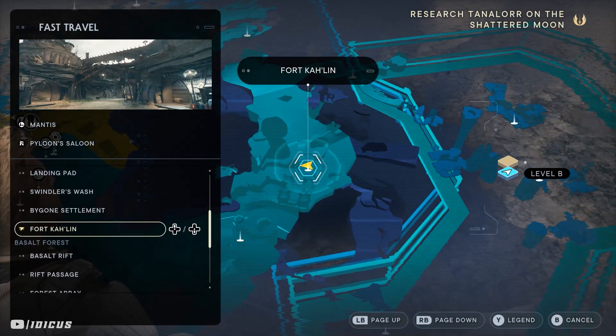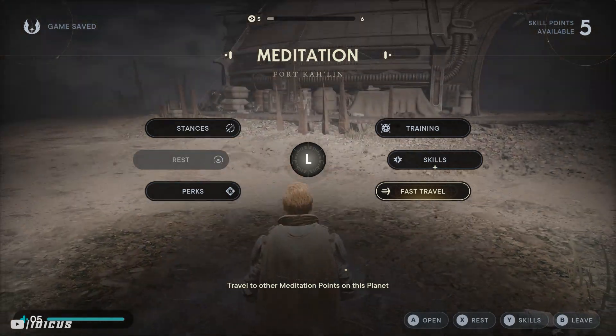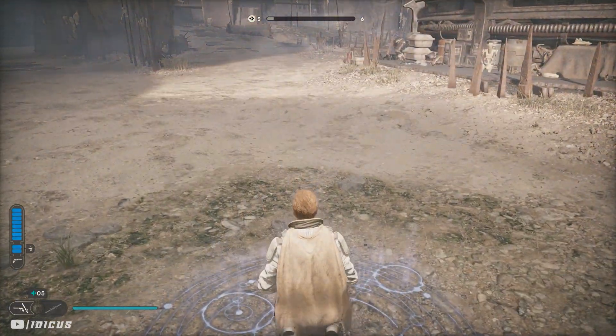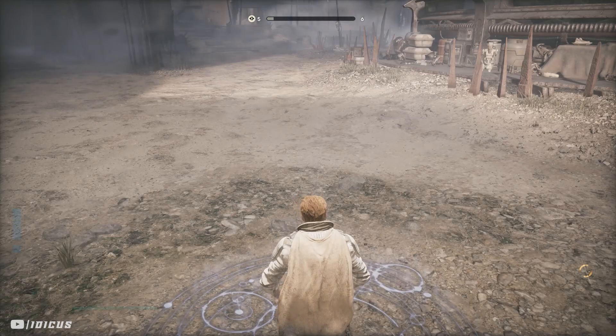You want to start the farm at the central meditation circle, which looks like this. When you're here, just rest up to spawn all the enemies in and then you're good to go.